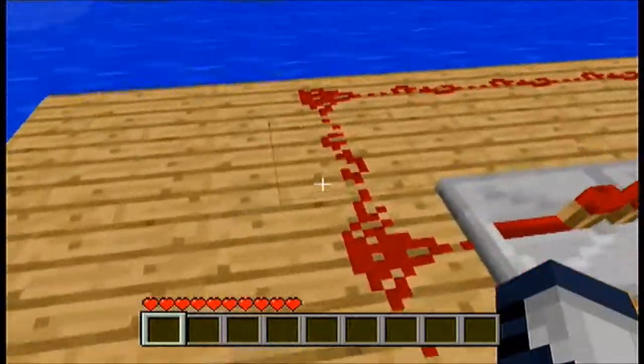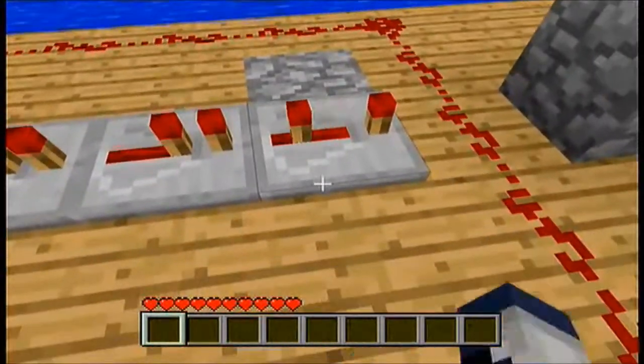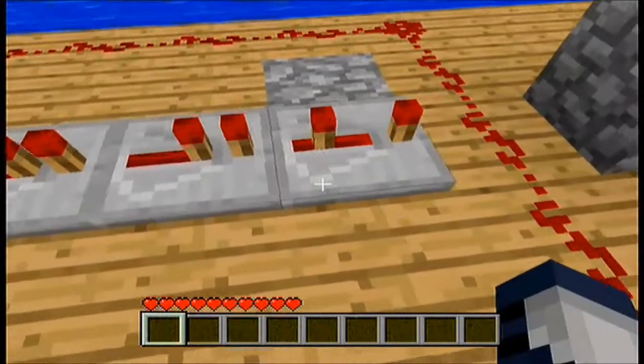Then connect it up to your pistons. You can make it as fast as you want — you just need to use different amounts of redstone repeaters.